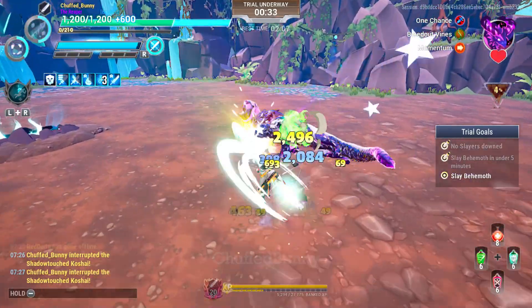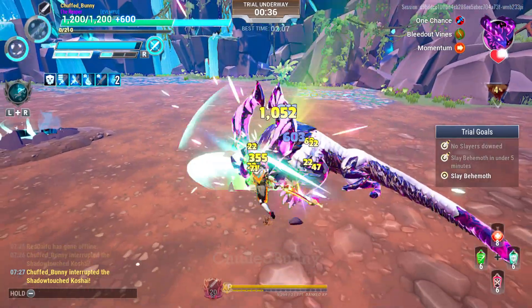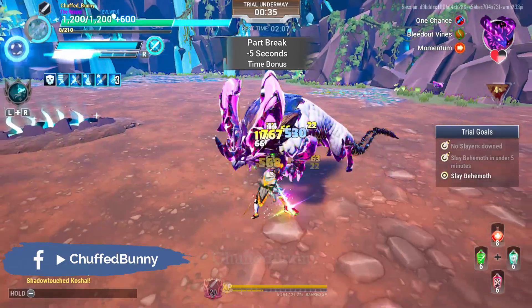Use the crescent strike combo from time to time to deal more damage, and to activate the mod Dynamic Blade Core that deals plus 30% damage within 5 seconds.